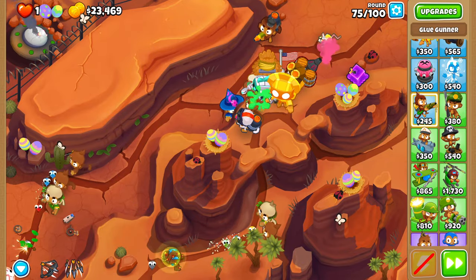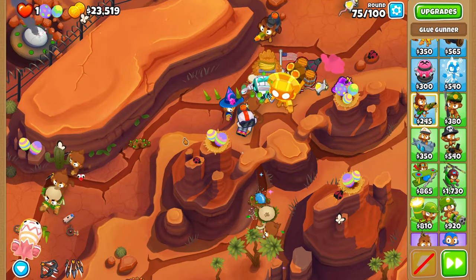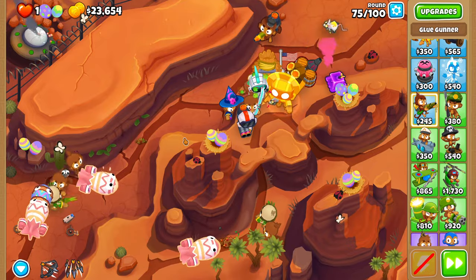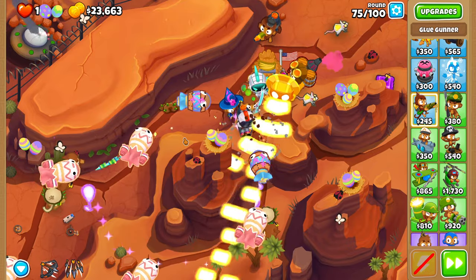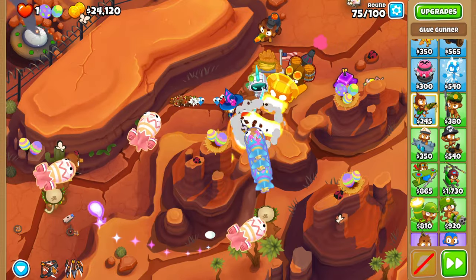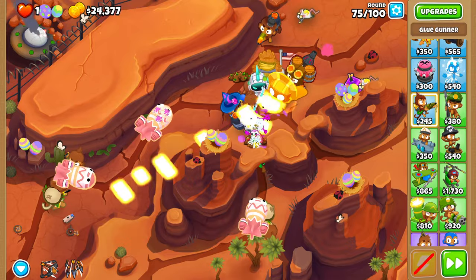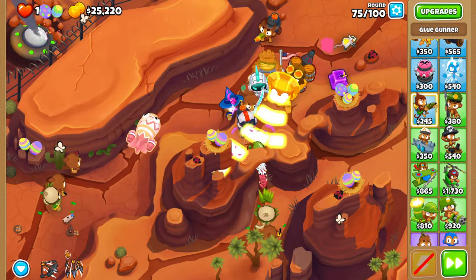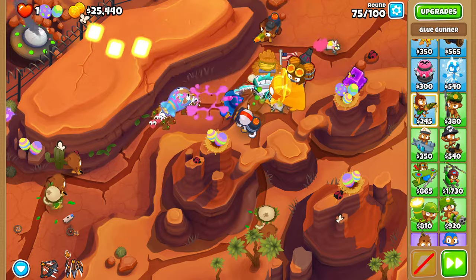On round 75, we return to possibly having to do stuff. If you want, you can use a Rapid Shot if you get scared for whatever reason on this first set of clumped BFBs. You shouldn't have to use it — here I absolutely destroy it and don't have to — but it's theoretically possible that you might have to.